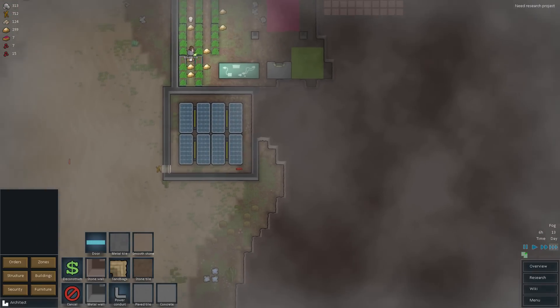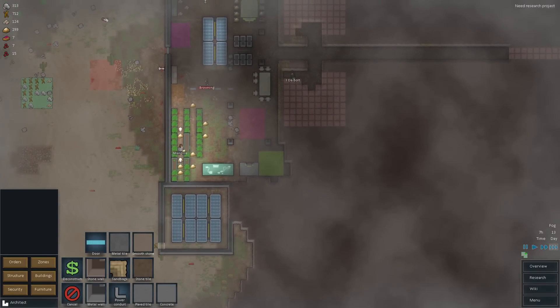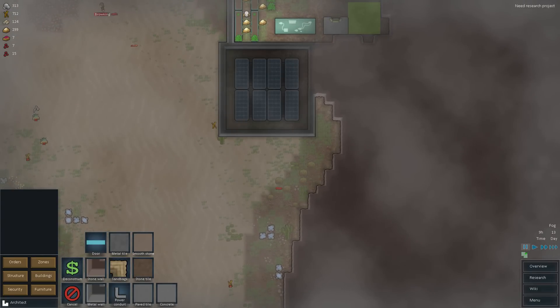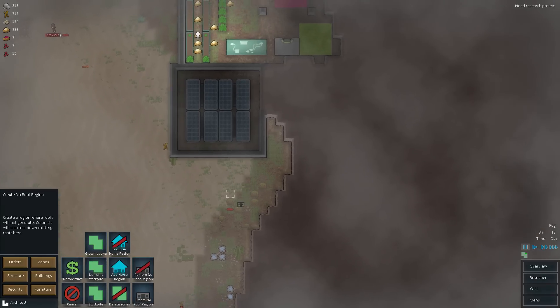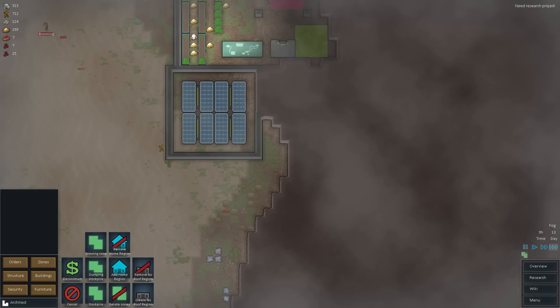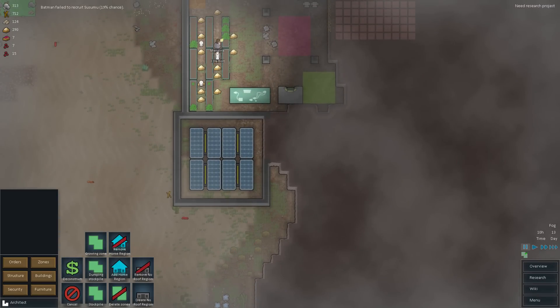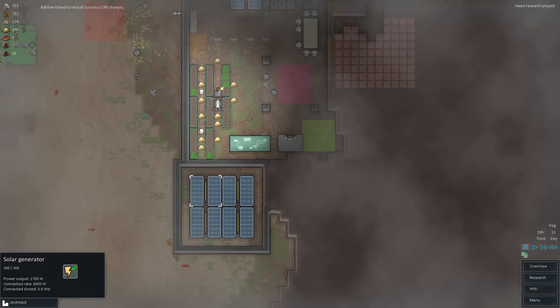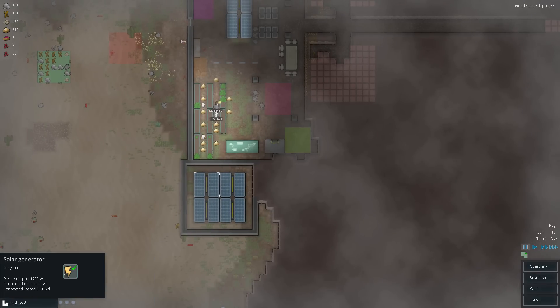U2Bolt came to set up the metal right there, dropped it in the middle of everything, and just went back to mining — good man, U2Bolt. Now that area is encased and roofed in. Let's test this out. Zone — create a no-roof region. I'm not entirely sure how far it has to go. They're powered up, so it's not like they're completely off. That worked out — good. That is generating power, it totally is. Excellent.